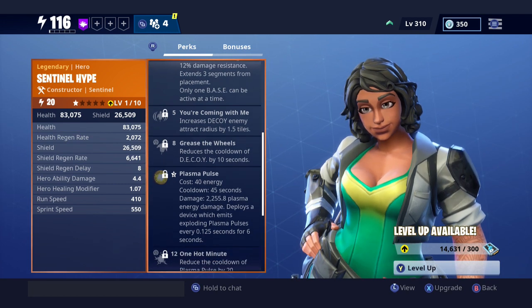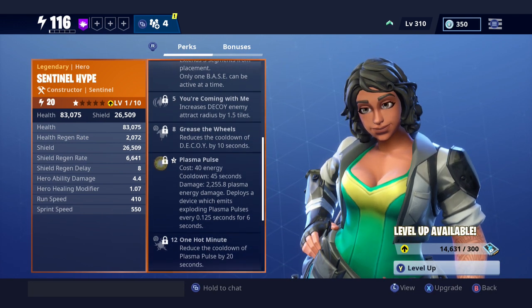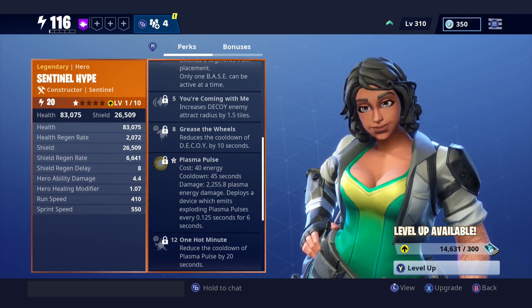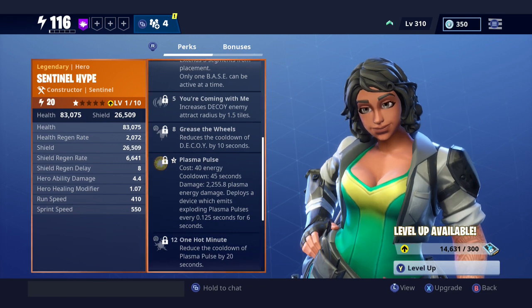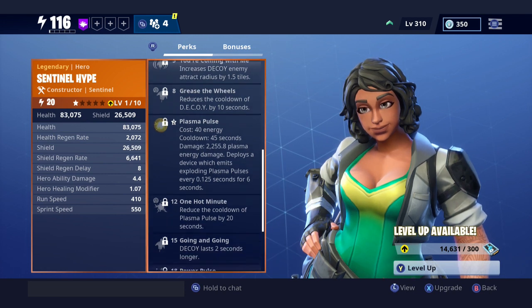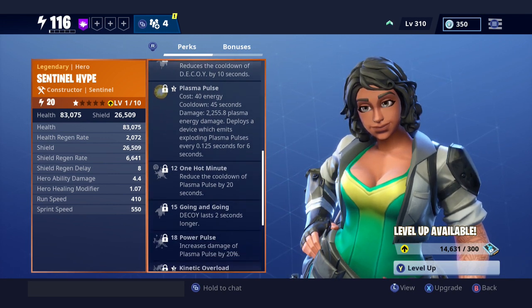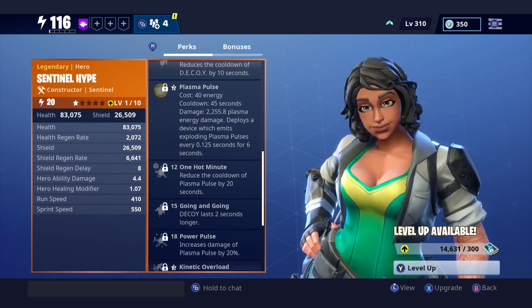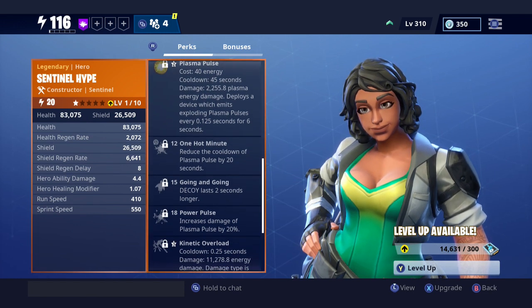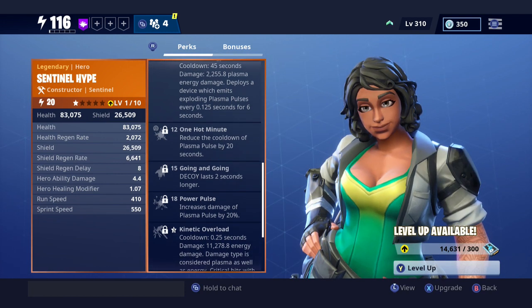At level ten you get Plasma Pulse on your ability bar — cost 40 energy, cooldown 45 seconds, dealing 2,255.8 plasma energy damage. It deploys a device which emits exploding plasma pulses every 0.1 to 0.5 seconds for six seconds. At level 12, One Hot Minute reduces the cooldown for Plasma Pulse by 20 seconds, so it charges back a lot faster.